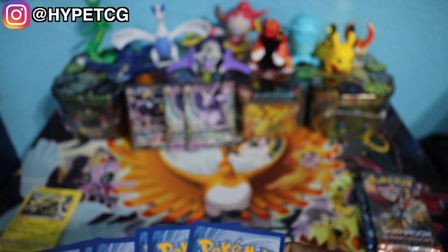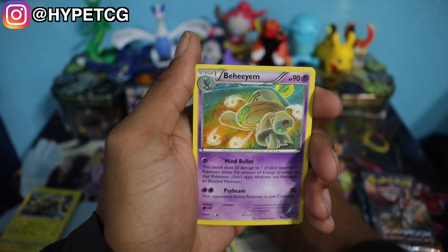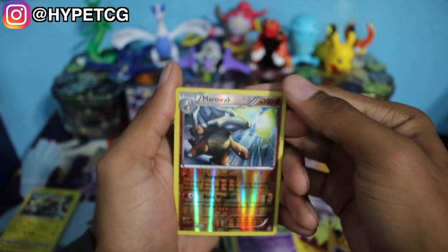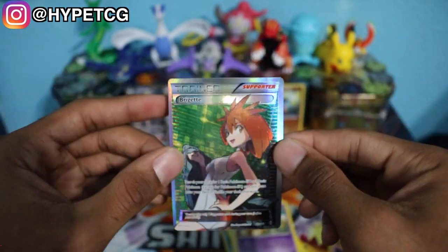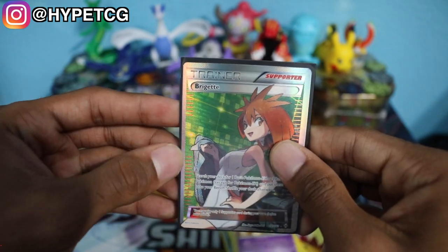We have an XY Breakthrough pack right here. Hopefully we can get some Ultra Rare action out of this. Here goes a code for you guys. We have Hoothoot, a Remoraid, Teddiursa, Scatterbug, an Axew, a Gogoat, Town Map, we have a Beheeyem — somebody leave a comment below letting me know how you pronounce this. We have a Reverse Holo Marowak, which is actually a Rare, so we can put that in the back. And we have a Full Art Brigette! I was not expecting this — very nice card right here, we will definitely have to sleeve. It is very off-center though — you can see on the right side there's a lot more border than on the left side. Nonetheless, we pulled a Full Art Brigette and I will definitely take it.